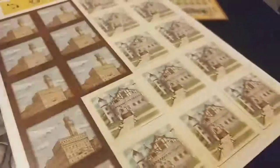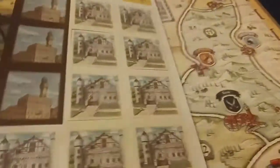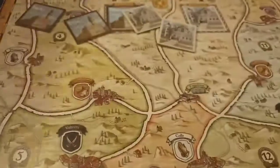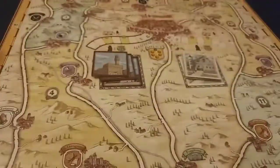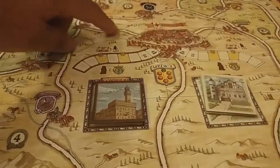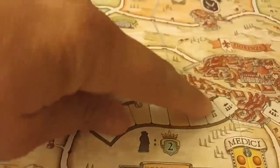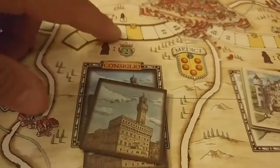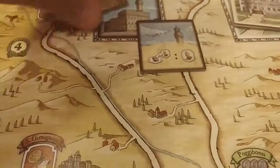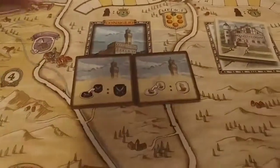These are the tiles I was telling you about — they go on the board in these spots right here. Whenever you end up coming to a town and paying two scrolls and placing your guy there, you get one of these and it's worth two points at the end of the game. These tiles do different things — you'll have to look it up in the book to see exactly what each one does.